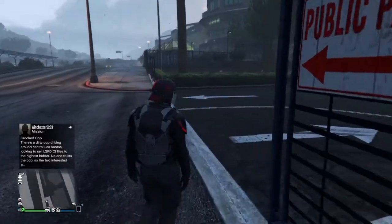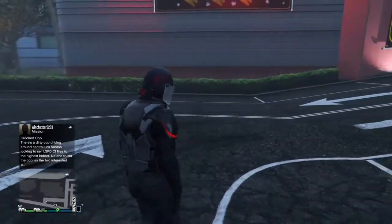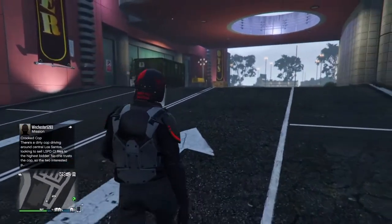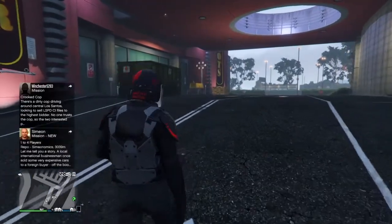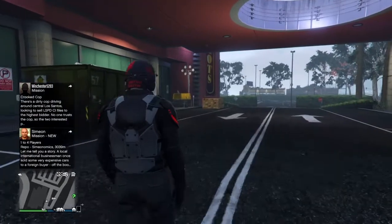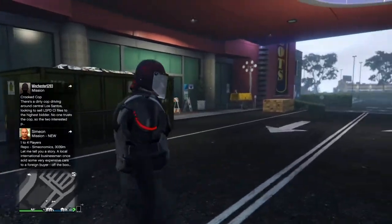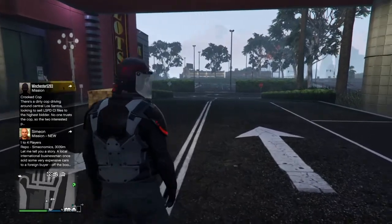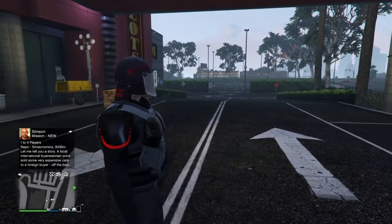Now we come back to GTA 5 Online and boom — we can see so many things that have changed. We got a dumpster, a plank of wood, some barricade things, and a generator.